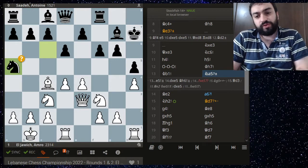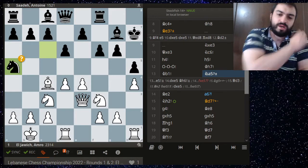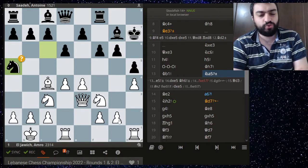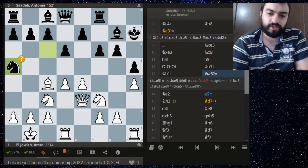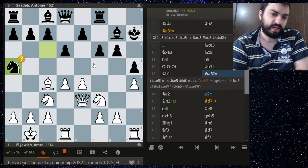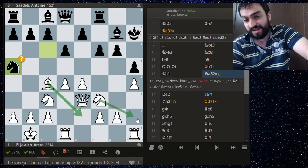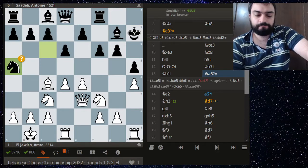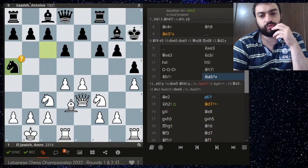Instead Antoine goes for a very bad move: knight a5, which almost loses the game. Antoine's plan is to go knight a5, then slowly play c6, b5, a6, b5 — but this plan is just too slow, because now white has the ability to go for a very quick kingside attack. Getting the bishop to e2 actually helps white prepare g4, which is the only move to open up the position on the kingside. So knight a5 is a bad move.